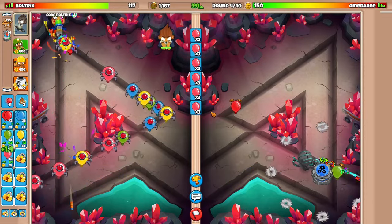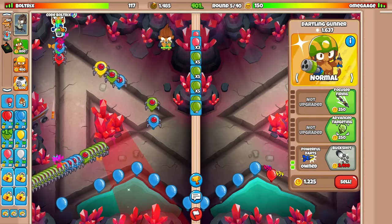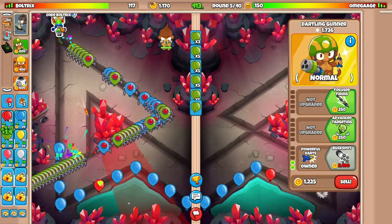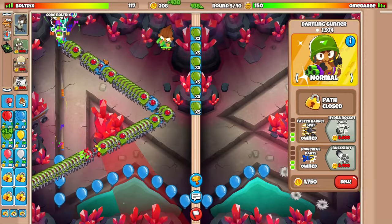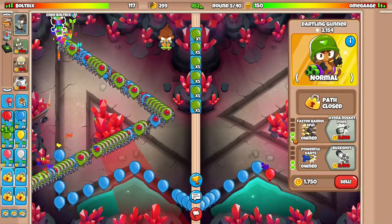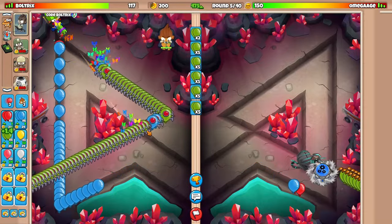You might think it's a loophole, but try this challenge out for yourself and get back to me. I've been struggling with which towers to use and successfully completing the challenge - it's been a rough journey. Hopefully this is finally the game. I did go for the Faster Barrel Spin on this Dartling Gunner. That's a lot of Greens - his eco is insane right now.